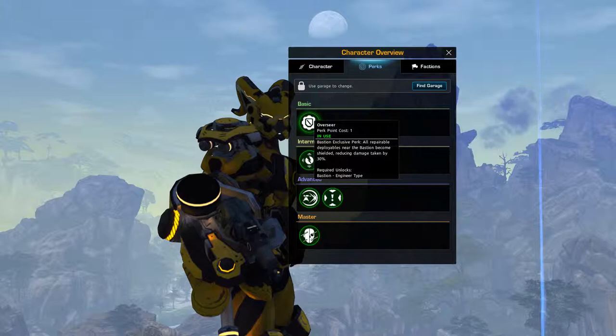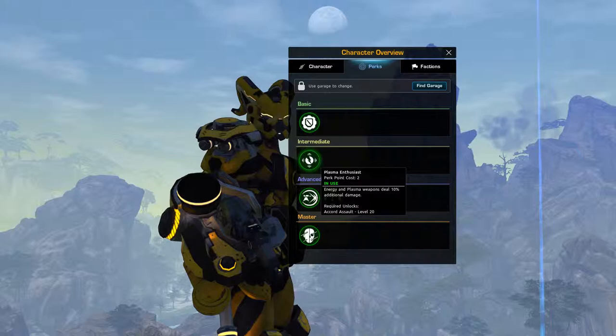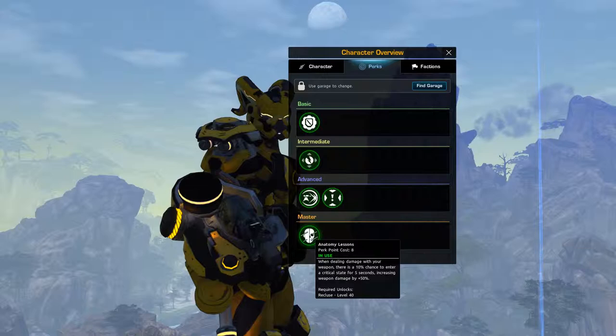For perks, you're going to want to take Overseer, which is the Bastion exclusive perk. You're going to want Plasma Enthusiast, which requires Accord Assault level 24 and gives 10% plasma and energy damage. You're going to want Mounted Firepower, which requires Accord Engineer at level 30. You're also going to want Killstealer, which requires a level 30 Rhino, and Anatomy Lessons, which requires a level 40 Recluse.